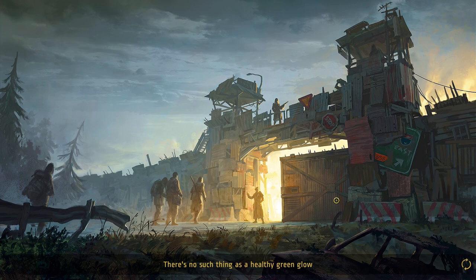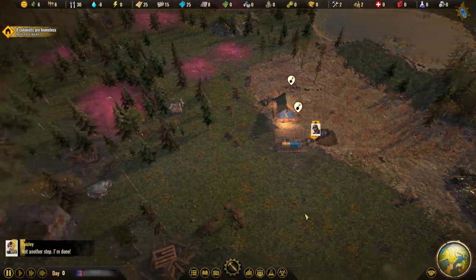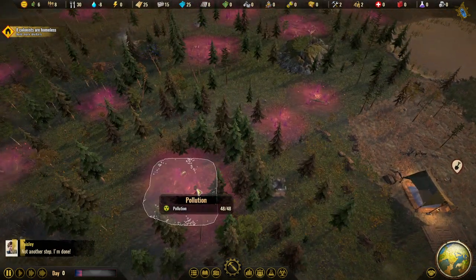I watched the developer stream yesterday where they went through some of the new features. A lot of buildings now need water to function, so that's going to make things harder. It was already pretty tough last time when we got attacked and almost died instantly. Let's see what we've got.